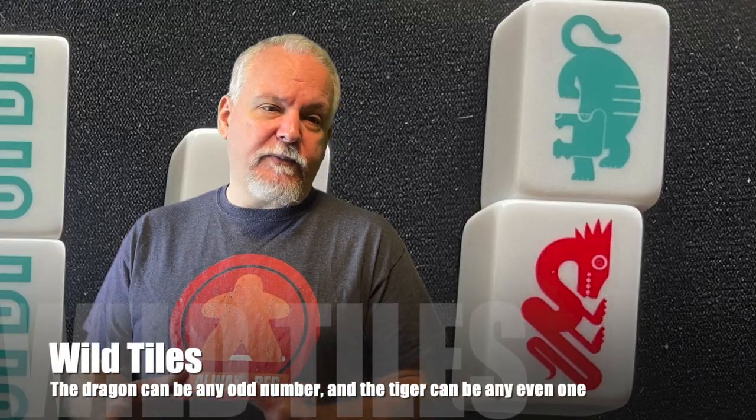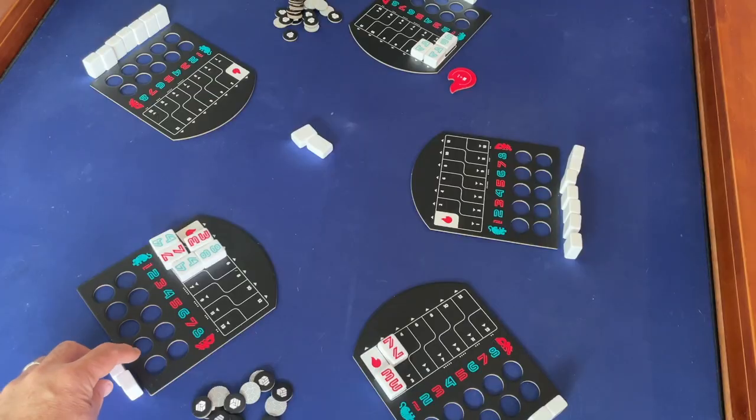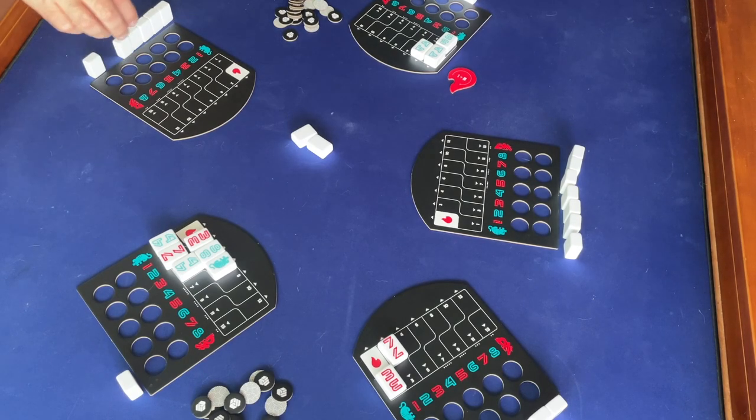There are two wild tiles in the game: the red dragon and the blue tiger. These can be used to block an attack of the corresponding color — the tiger can block any even-numbered attack and the dragon can block any odd-numbered attack. Technically, you can launch an attack with either wild tile, but since they have no number, they can be blocked by any tile of the same color.